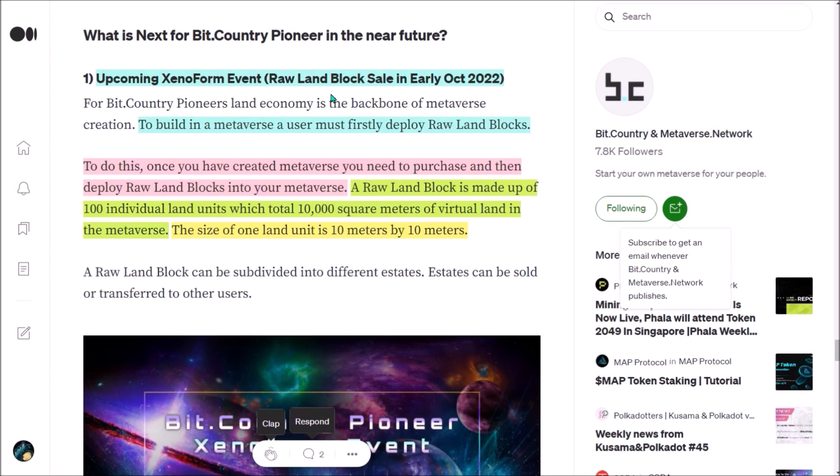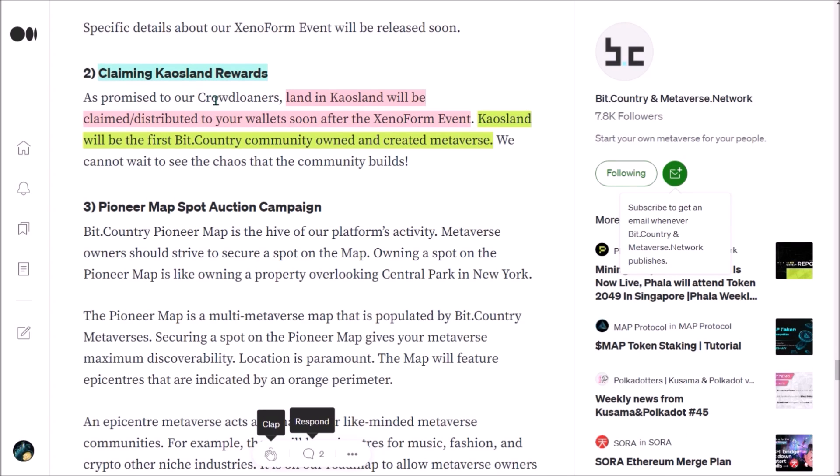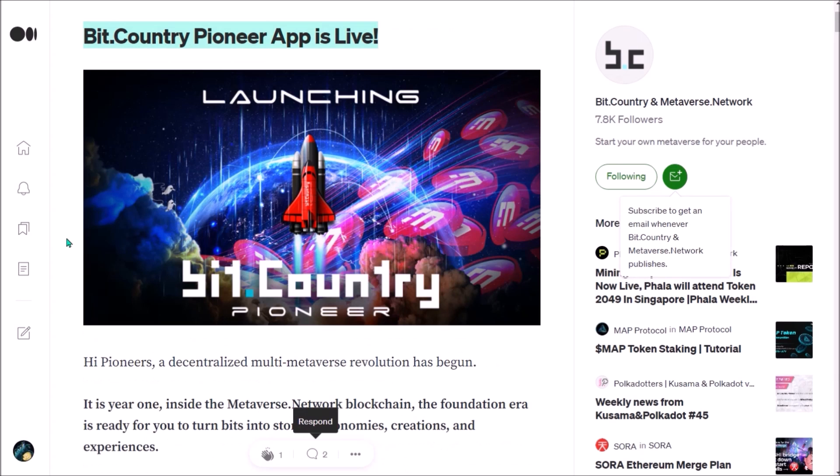The next upcoming big update will be the sale of land blocks, beginning during the Xenoform event in early October. The land units in Chaosland will be claimable and distributed through your wallets soon after the Xenoform event in October. That's been it for today — thank you for watching and I'll see you again soon.